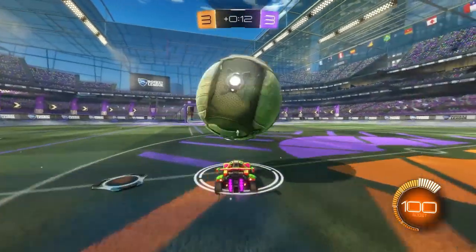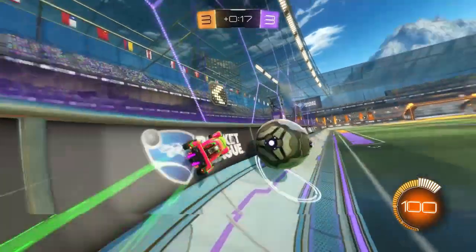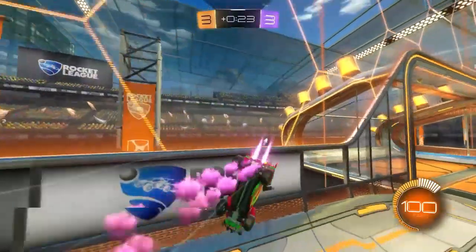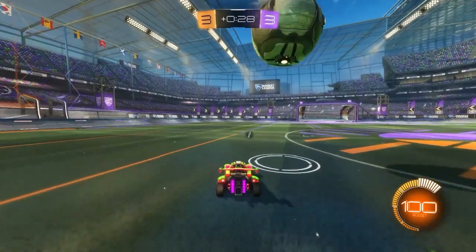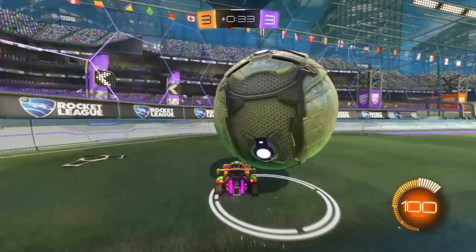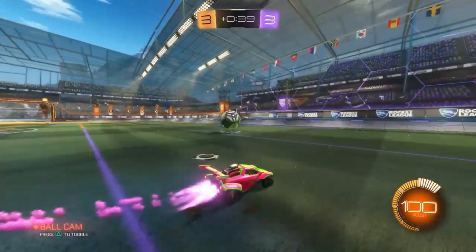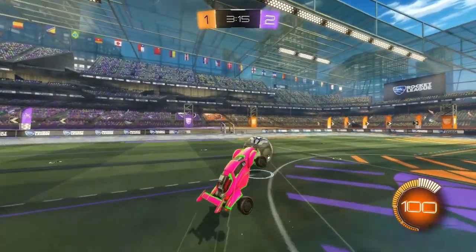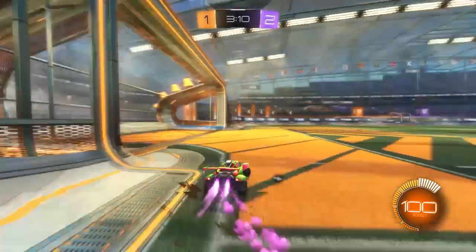In Rocket League there is a jump timer. This timer starts as soon as you use your first jump — your single jump. The timer goes to about 1.5 seconds, and after that you can no longer dodge or use your second jump. So what you do is jump with the ball on top of your car, wait about one to one and a half seconds, and then flick to get the delayed flick — it's like jump... flick, instead of jump-flick right away.